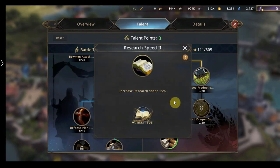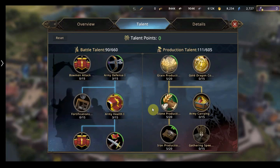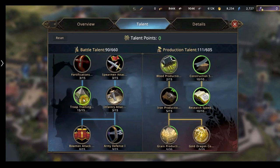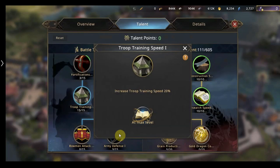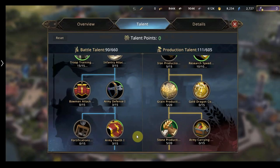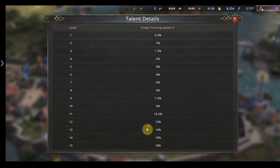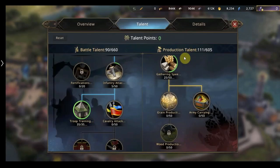Same with research — that will give you another 35%, which gets you to 85%. Another important talent would be troop training. The faster you build troops the better. So you want that maxed out, which will give you 20% at level two. Troop training at level two gives us 60%, so 20 and 60 is 80% increased troop training speed.